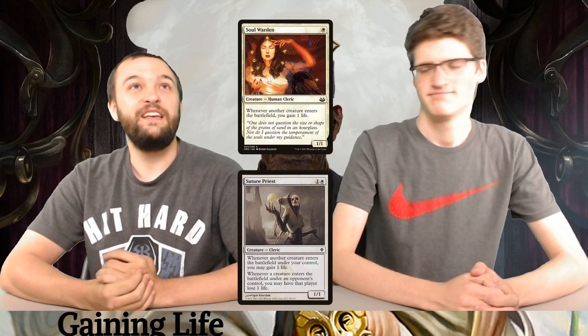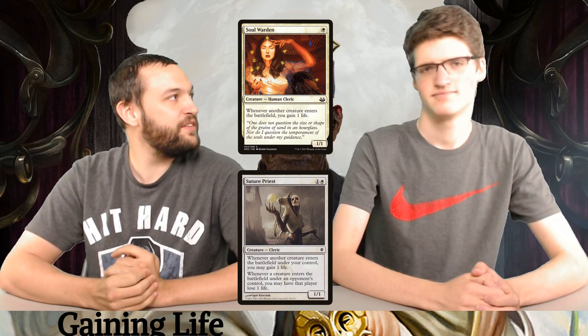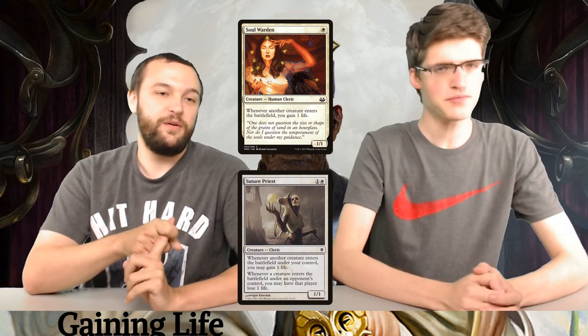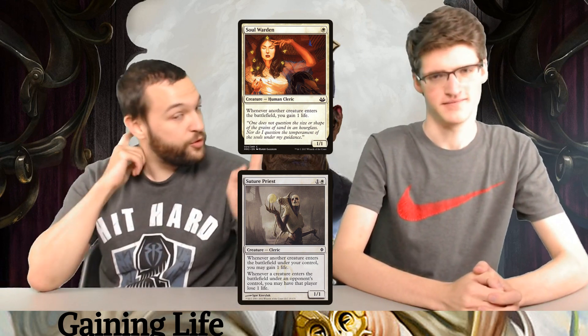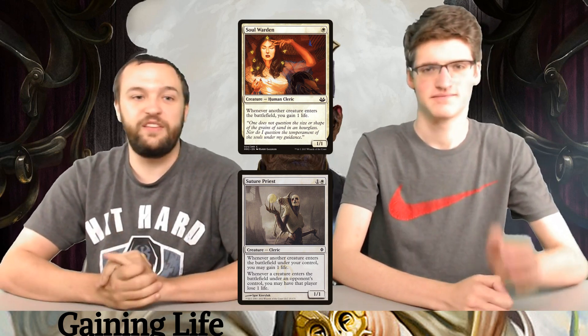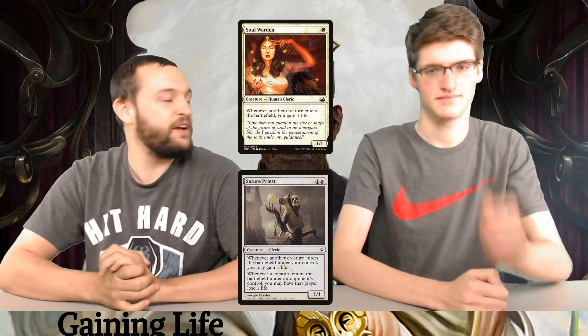Let's start with gaining life. We got Soul Warden and Sutra Priest. I chose not to add the third copy — Souls Attendant. Sutra Priest is the best one. Soul Warden is fine, it's one of them. You could have a third one, but I just don't think this deck needed another one, so I left it out.